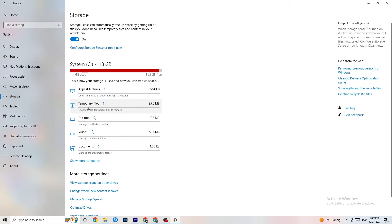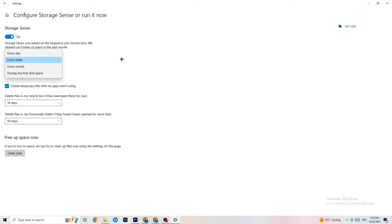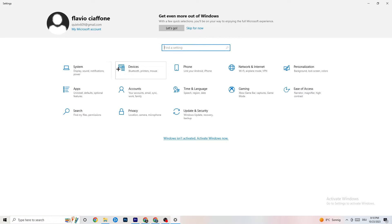Go to 'Storage,' click on 'Configure Storage Sense,' and run it now. Click 'Clean Now' — I won't do it here as it takes a little bit of time — but this will clean every single trash file currently on your PC. Then go back to the main Settings menu.